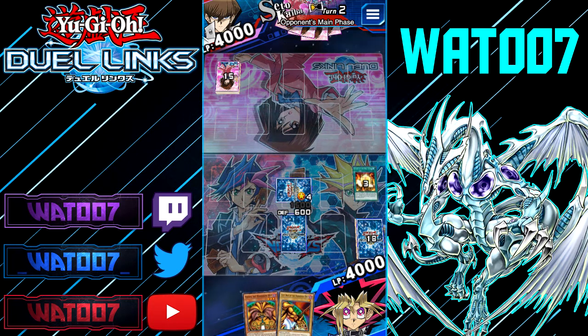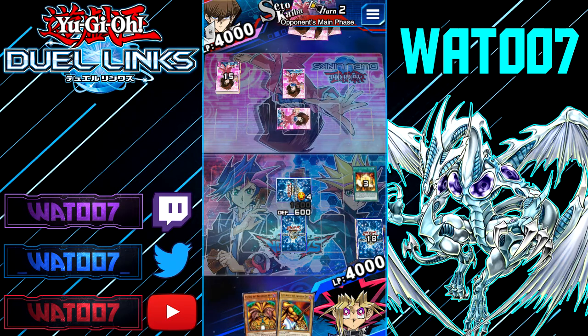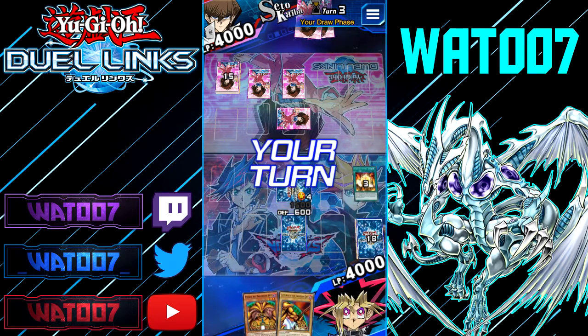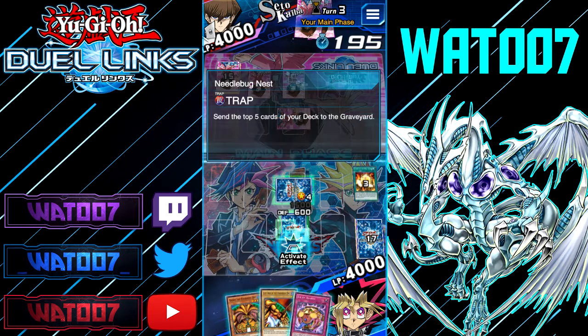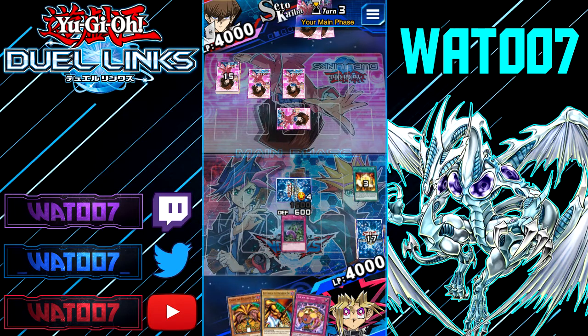Okay, Seto Kaiba — but what are you going to do? Right now we have two pieces of Exodia, a Needlebug Nest, and a Blue Dragon Summoner. All we need is Regretful Rebirth and to mill out all three of our other Exodia pieces — probably two if Seto Kaiba attacks us. As long as we can get a Regretful Rebirth, that's all we really need right now.